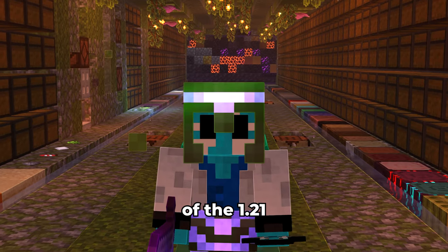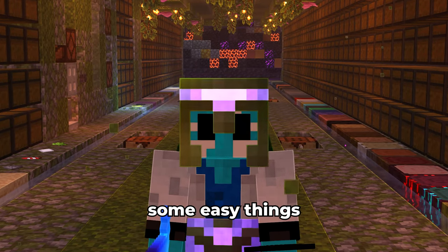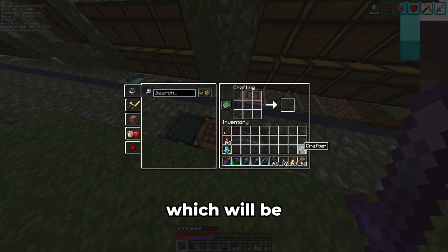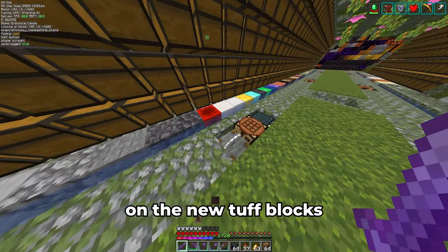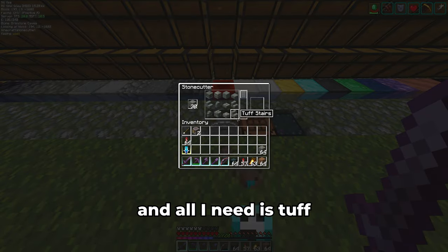Let's move on to the exploration of 1.21, starting with some easy things. First, let's craft a new crafter, which will be very useful in the future. Then I want to focus on the new tuff blocks. These look really good, and all I need is tuff and a stone cutter.